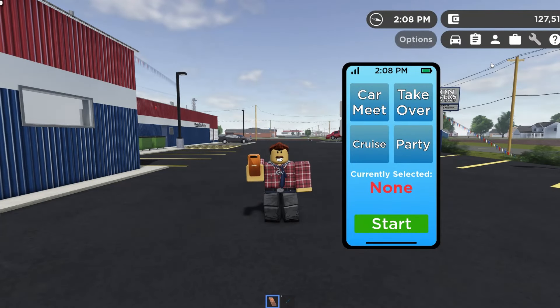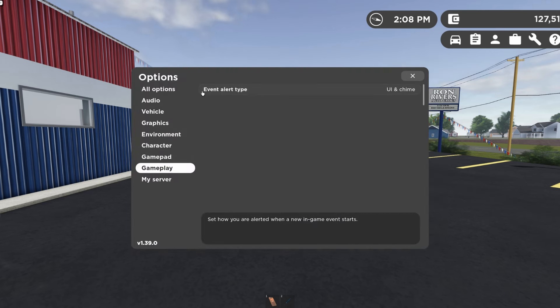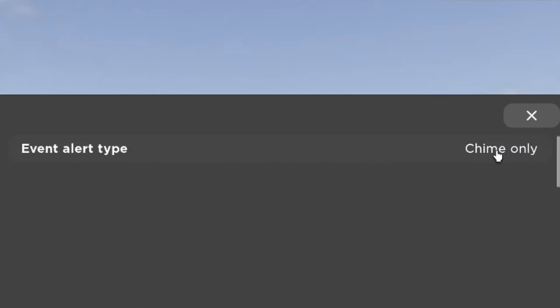Did you know you can actually change the chime that happens when you click and start an event? In your settings under gameplay, you can change the event alert type to chime only, UI only, or completely off if you'd like.